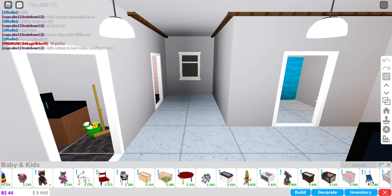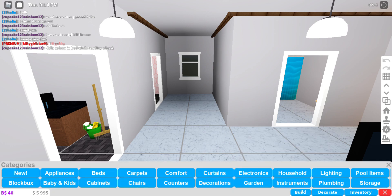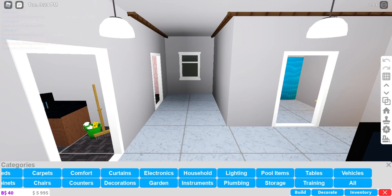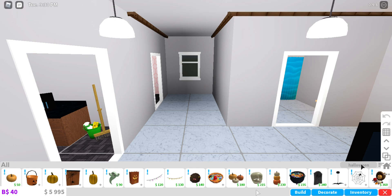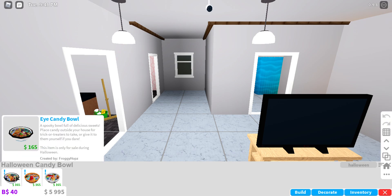There's a banana plush! I don't see any candy box thingy here. Let's search 'Halloween' in the all category. Oh wow, we have a lot of Halloween stuff here! We have a Halloween candy bowl. Which one do we want to get — eye candy bowl, Halloween candy bowl, spider candy bowl?